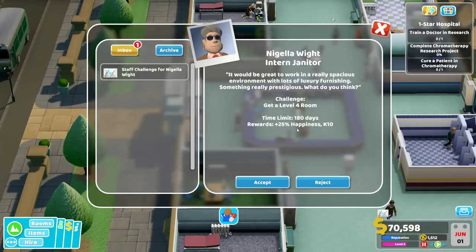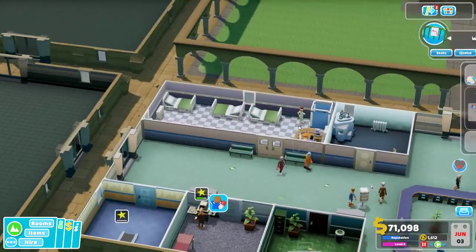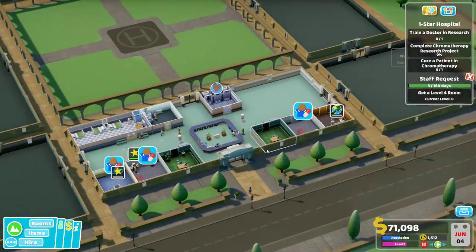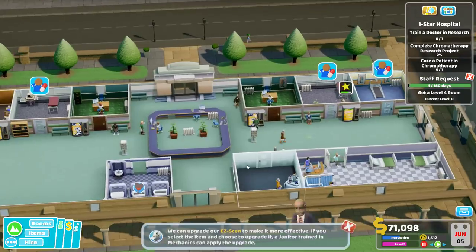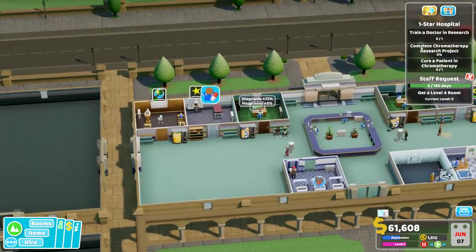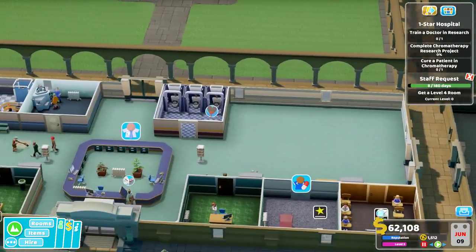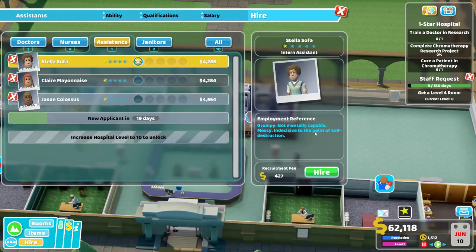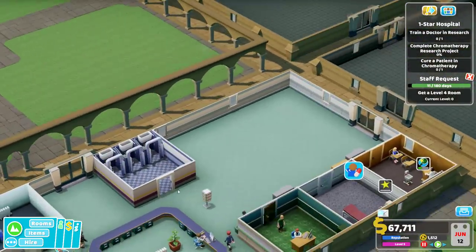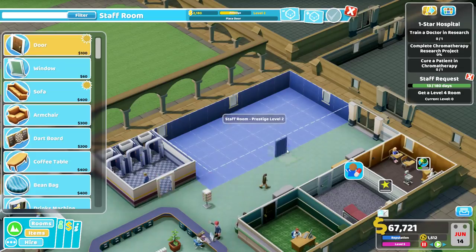What level is this ward? Level two. We might just build a giant staff room. Wow, we really do need a lot more nurses. Upgrade our easy scan over here - sure. Train a doctor in research. Complete chromotherapy - cure a patient in chromotherapy. No assistant available - I guess we'll hire a second one, some customer service or something. They're just on break and we don't have a break room yet. I'll build the giant break room because that does seem to be something that people want a lot.